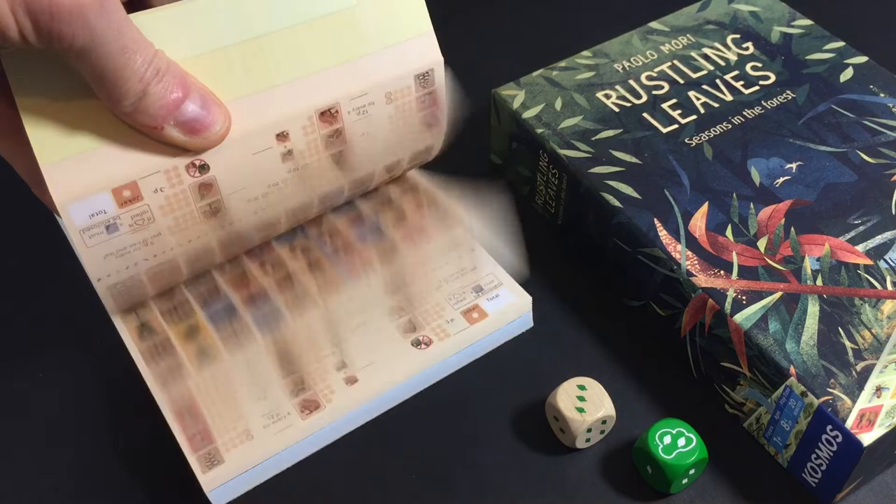Did you know there are 4 different sheets with different scoring rules for all 4 seasons — Spring, Summer, Autumn, Winter. That's 4 games in 1!